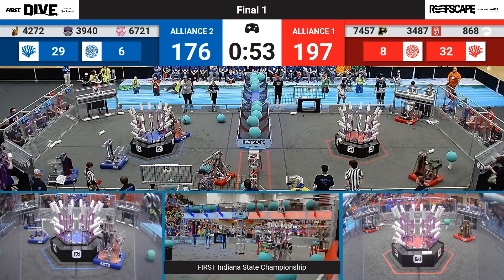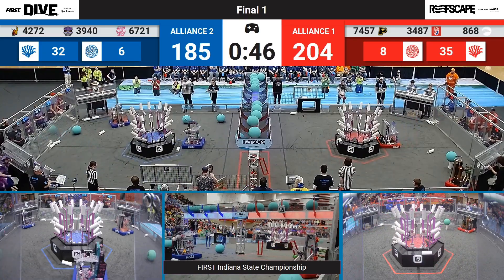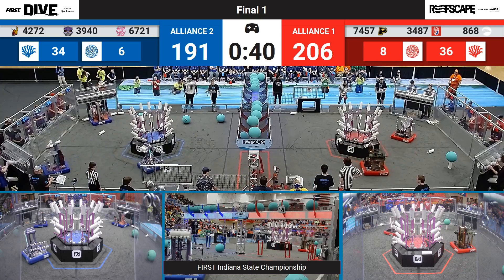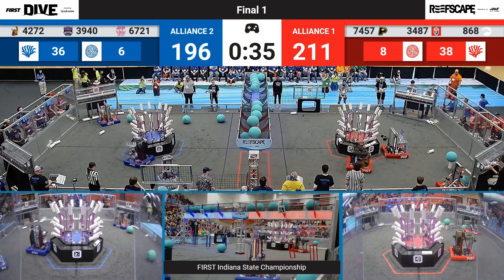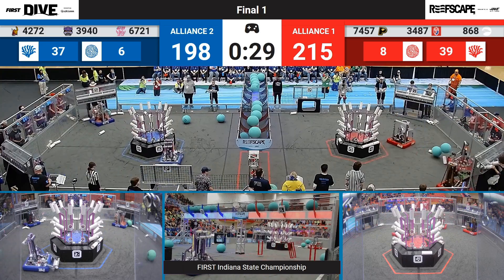We did just have a missed shot by the human player, meaning that there will be six uncontested points for the Red Alliance. 204 to 188 in favor of your Red Alliance right now. 6-7-21 placing another coral, 17-47 placing one as well. And right now we're starting to run out of places on both these reefs to fill up. They're going to have to switch to lowing down to that L-1. 215 to 198, a very close match for these teams.